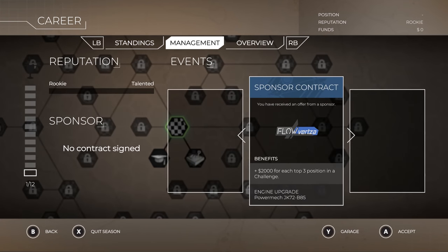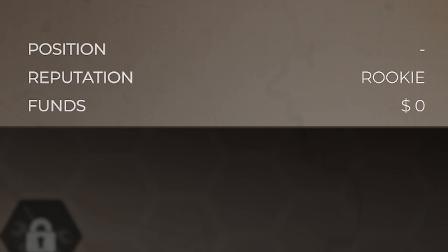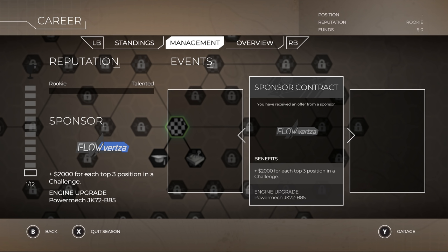So we use LB to go to management. We've got sponsor contracts — Flow Verts offers $2,000 for each top three position in a challenge, and we get an engine upgrade. We're going to accept that and sign the contract. At the top right, we have a reputation of rookie — it's all about your reputation. To gain reputation, we do challenges and earn money to buy vehicles. Our reputation unlocks more sponsors as we go. Our main goal is to finish in the top eight in order to reach the world finals.